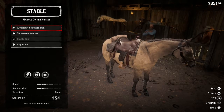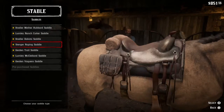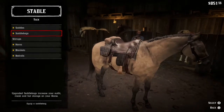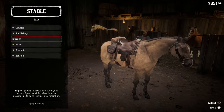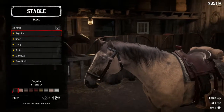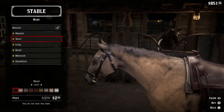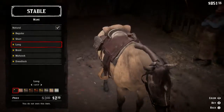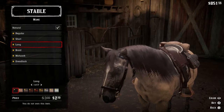We do have a lot of money now, so best to have a good saddle that'll hold up. Let's pace ourselves here. What type of mane do we want? Let's go with long mane — let's try it out.